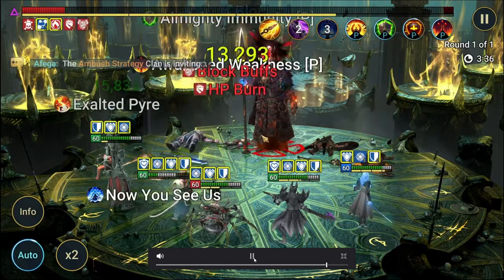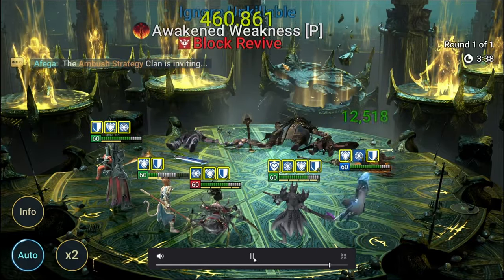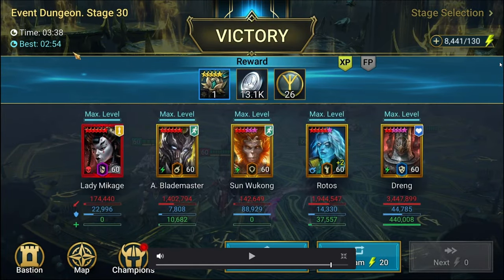This is pretty consistent, but I have seen it fail once. The conditions where it failed: for some reason Alotreon Blademaster died first — don't know how or why, but he was targeted and RNG happened. He died first, then they took out Rotos, and then it was just Drang, Sun Wukong, and Makage. They took out Makage and then it was just Drang and Wukong, and obviously they're not going to be able to do it themselves.